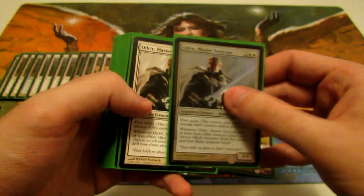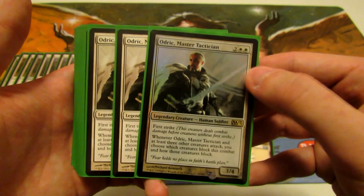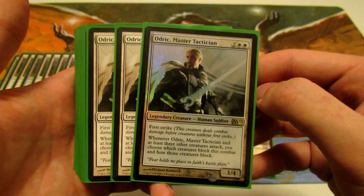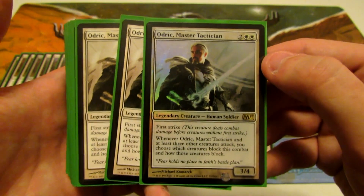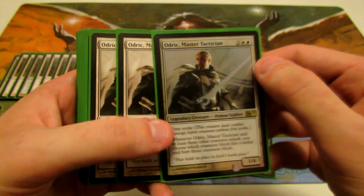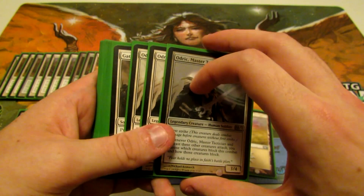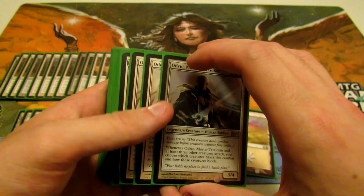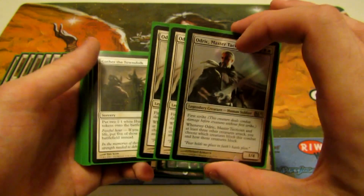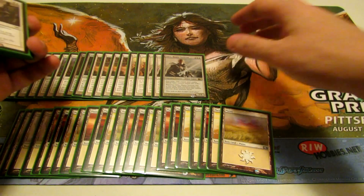Next we have Odric, Master Tactician — we're running three of him. He's a 3/4 legendary creature for four mana, two generic and two white, with first strike. Whenever Odric and at least three other creatures attack, you may choose how your opponent's creatures block and how those creatures block. Basically you can rearrange your opponent's blocks into undesirable configurations, or choose to have their creatures not block at all — attacking unanswered. It's not hard to swing with enough creatures given the tokens we make.